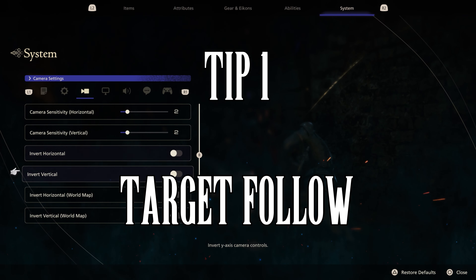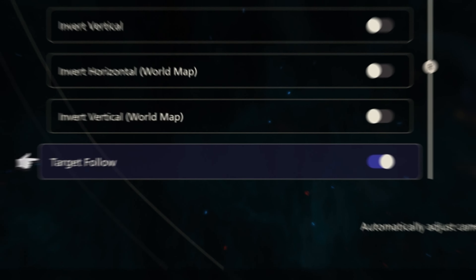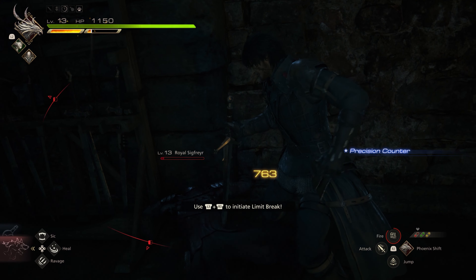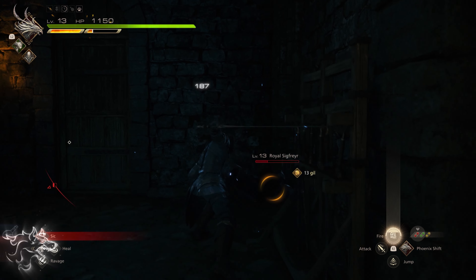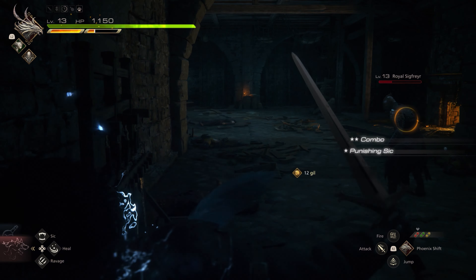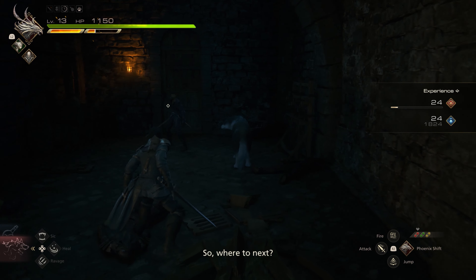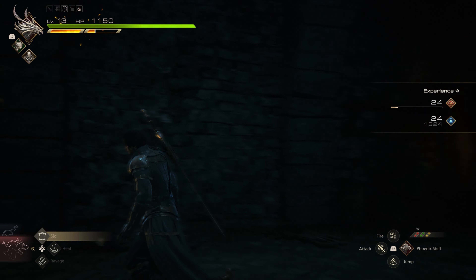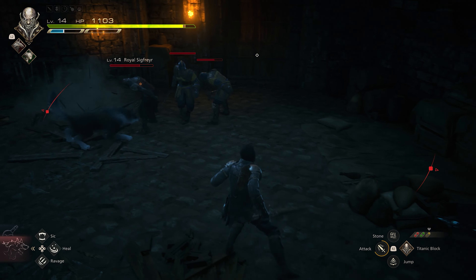The first thing in combat that I found incredibly helpful was changing your camera. There's a setting in the system under camera settings called Follow Target. What this does is once you defeat an enemy, it will auto-target the next enemy and turn your camera to face them. I found this really helpful when you're surrounded by mobs and the camera gets stuck in one corner — as you fight through, you're still able to keep an eye on everything. The HUD also gives you a pretty good indicator of who's attacking and who's around you.